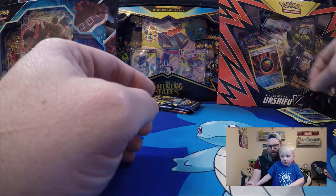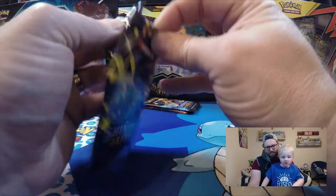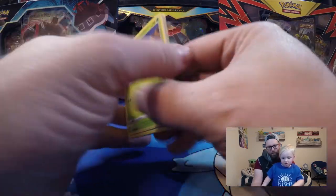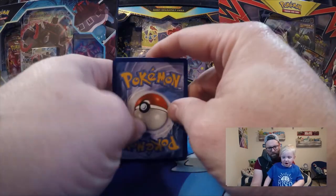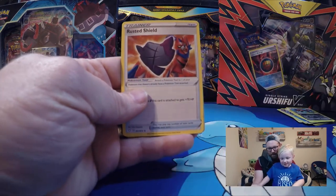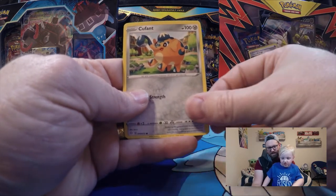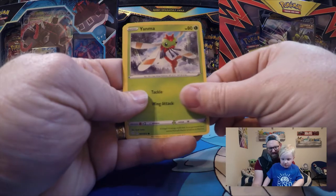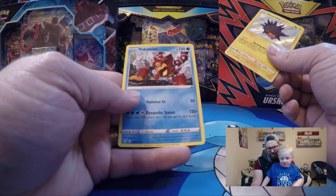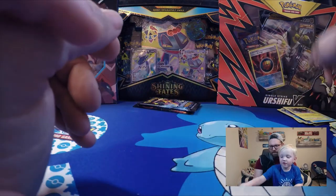Something different — another Dragapult pack. Another Snom. Psychic energy, Dartrix, Rusted Shield, Ball Guy, Cacnea, Horsey, Cubchoo, Yanma, Kurchin. And Volcanion — nice! That's a holographic. That's kind of cool — we didn't get one of those in the first pack.